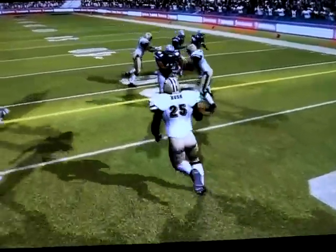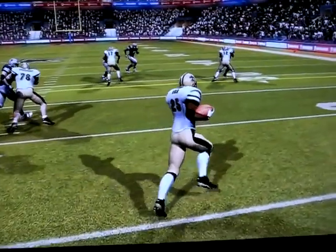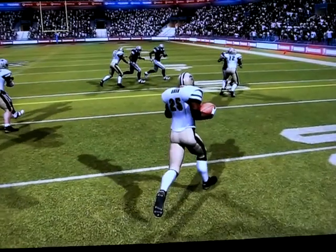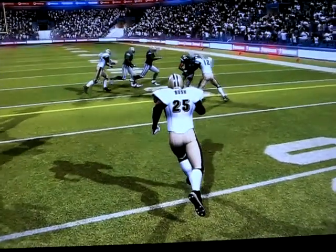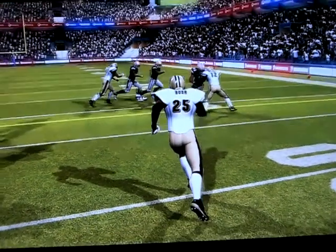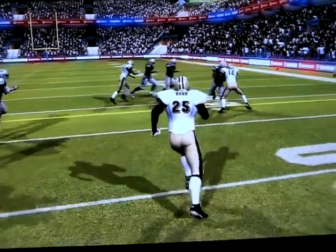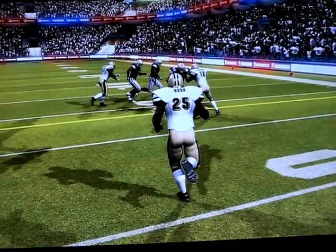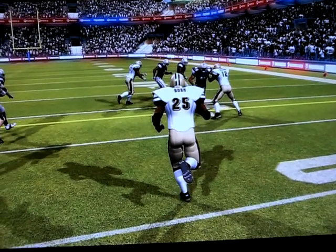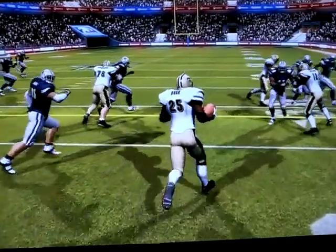Now, the receivers are blocking like receivers. Look how they block — he holds his block for a moment, and right here I have a decision to make. Do I go upfield or do I go to the outside? I can see ahead of me that there's two Cowboys that look like they're going to pursue the outside angle. So I make a quick decision — I decide to cut back upfield, hoping that my receivers will keep their blocks. And if they do, I have somewhat of a lane to get through and I can get the first down.